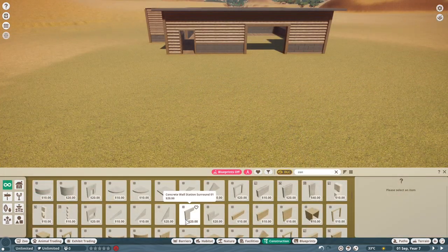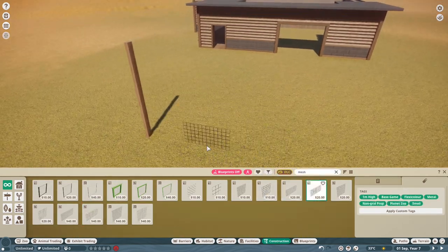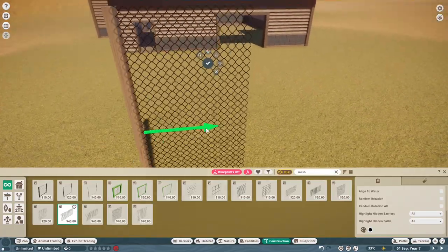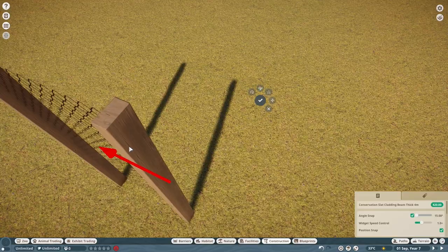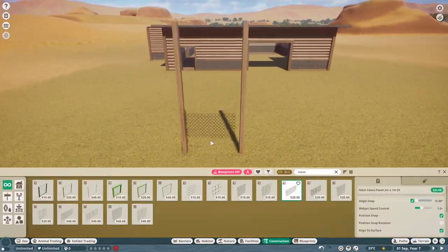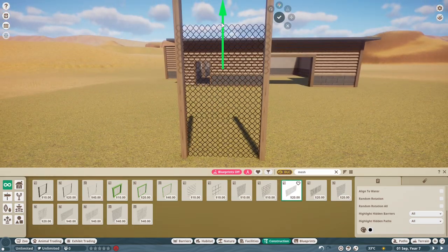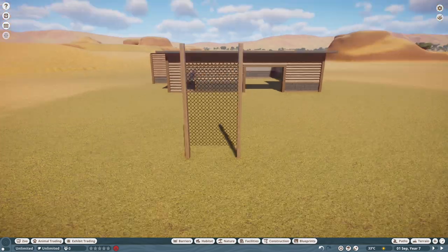Once everything was aligned, it was time to move on to the custom gates. We don't want to use the in-game barriers - we want to use a null barrier, like I do with all my builds, and create a custom barrier so it looks better and is more high-detail. So we'll go with the mesh pieces - love the mesh pieces, so versatile, work with everything. And of course, we're going with the same exact conservation pieces. You're going to see a lot of these conservation beams and this colour in this build.